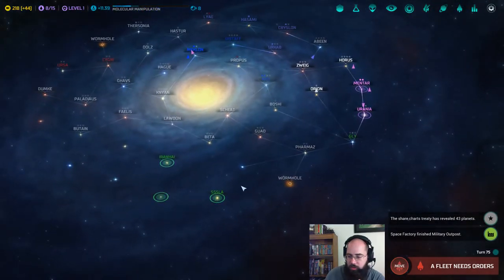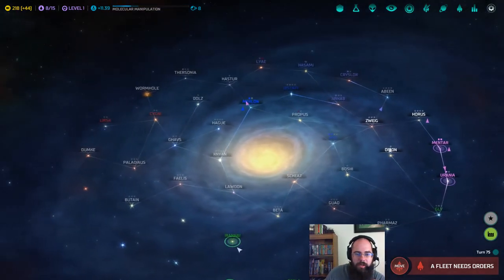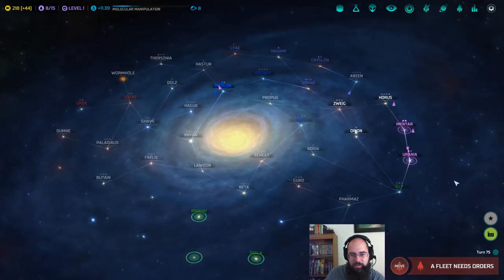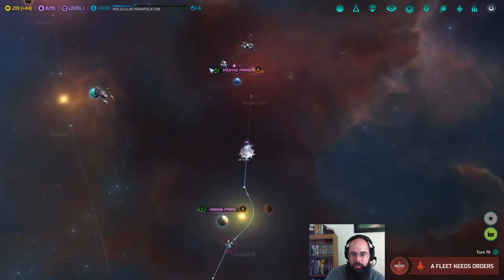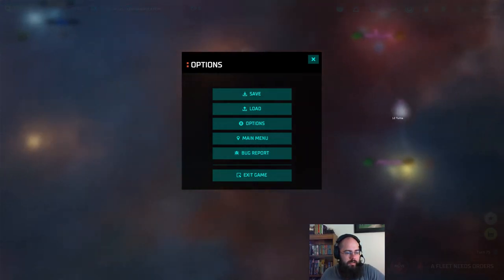We got 43 planets, most of which we already had. We're sitting at 40 minutes now so we are going to call this an episode. We've met some people, we've made a couple friends, question mark. We are on our way to colonizing our third planet, which is going to give us a huge research boom. We've also made a lot of progress on our population on our two planets. So thanks for watching, have a great day. Bye for now.